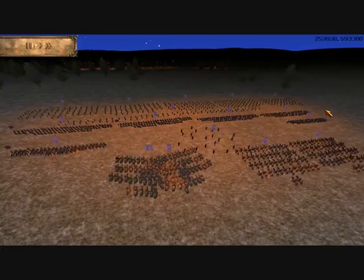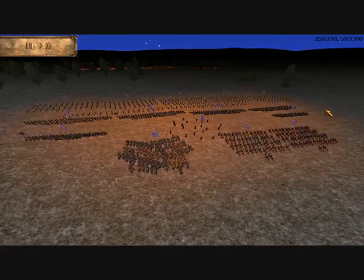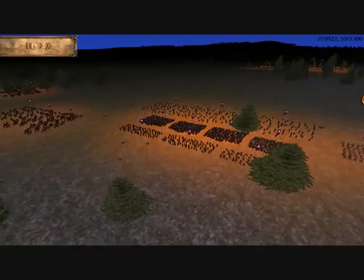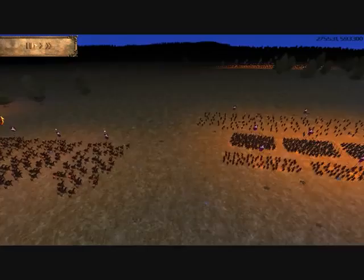As the battle begins, the Eastern Romans move their entire army straight towards those twinkling torches off in the distance. Remember that to them, improbably enough, several of those torch-carrying units are hidden — you can't see them. I guess their torches are providing light only to the owner, very much like Draco Malfoy's Hand of Glory.